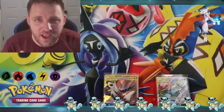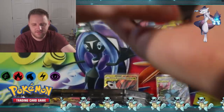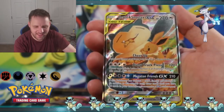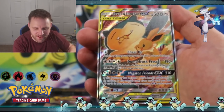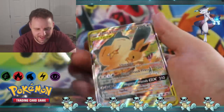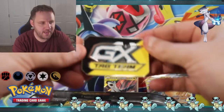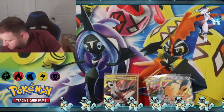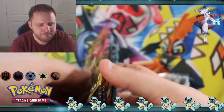Let's jump into Sofia's favorite - the Snorlax Eevee one. There she is - Eevee and Snorlax alternate art. Look at that - Snorlax munching on some food, and so is Eevee. They're actually sharing a bowl of something. Very very cool looking card, Sofia is going to love that. And we got the two Team Up packs, a Forbidden Light, and X and Y Evolutions - we might be seeing a trend here.